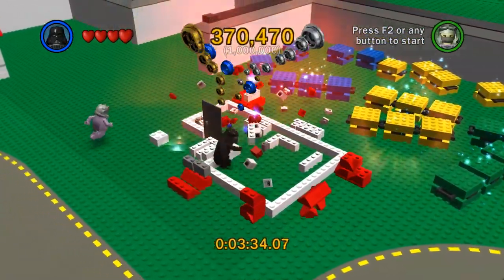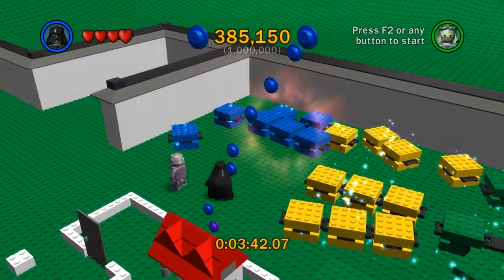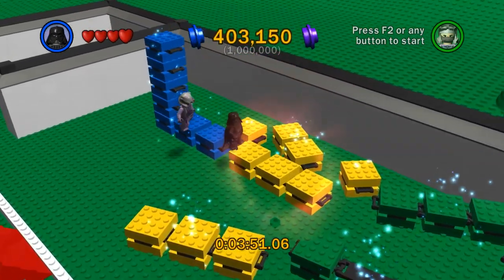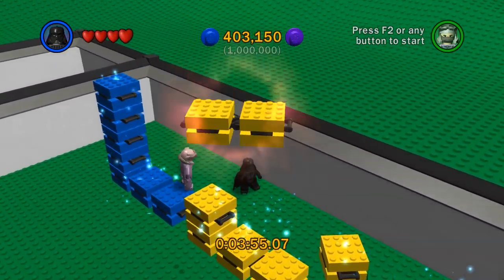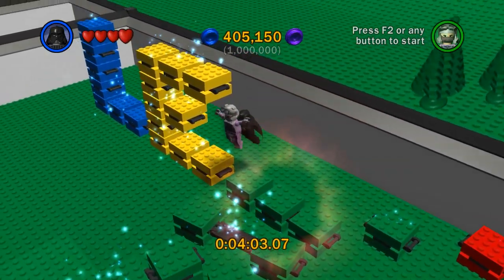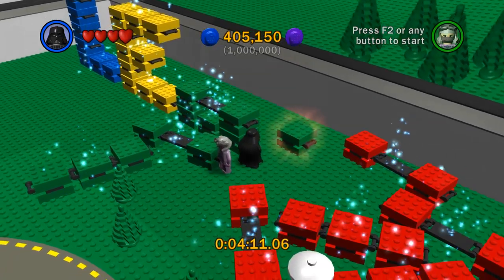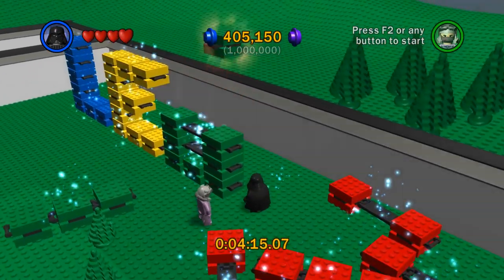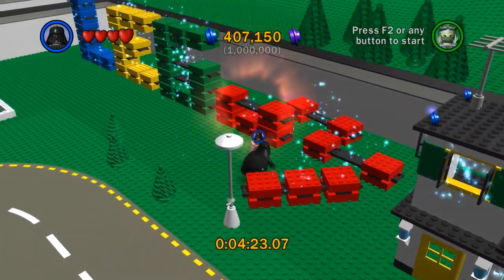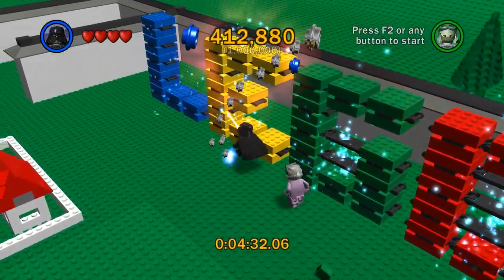This is so much fun, I love this so much. So let's get that there, then this, then the double, the single again — then we got it. Okay, we need the double. This is a little different. Okay I thought they did it differently last time. Then this is pretty simple — get that there, then this, then that, and then that — there we go. I wonder if it will give us any extra studs or if that'll be it. Looks like that's it.